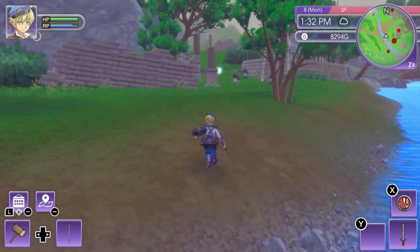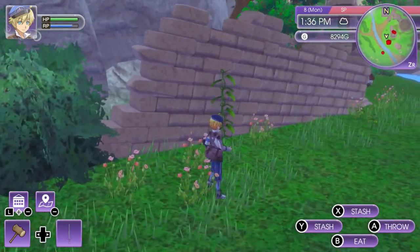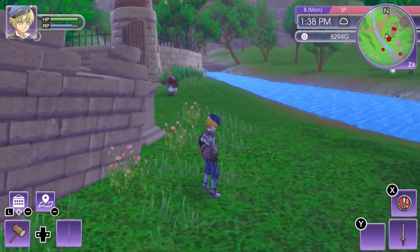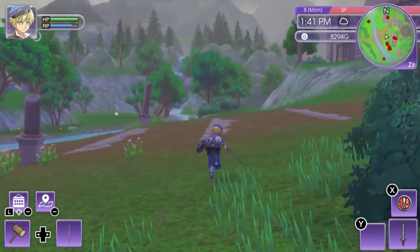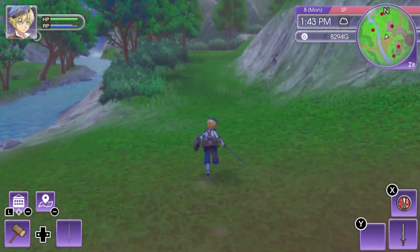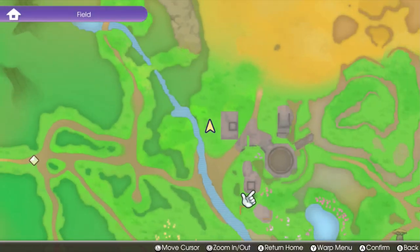Compared to Rune Factory 4, I feel like the drop rate is immensely different. In Rune Factory 4, drop rates would be pretty common. Now getting rare drops would be very difficult, yes, but that's not what I'm talking about — I'm talking about just any drop in general. Enemies are not dropping stuff in this game. They're just not doing it, which I do find kind of strange.